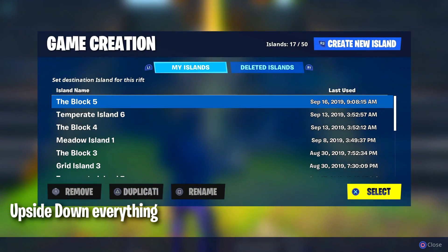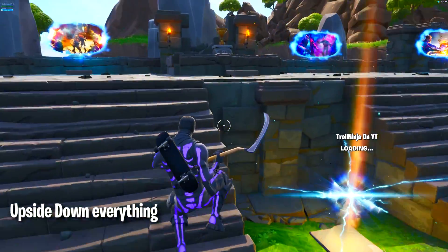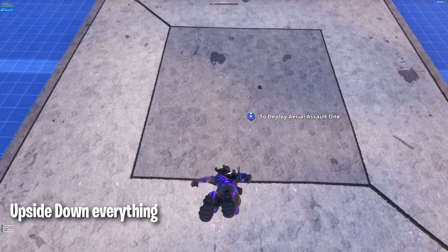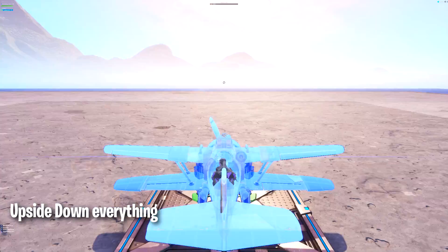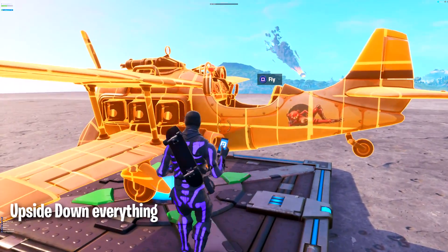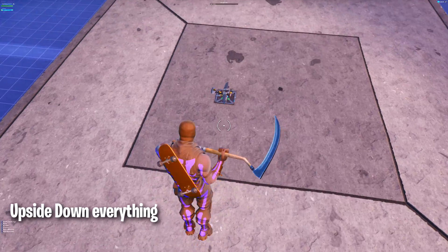Let me just respawn first and make a new island to show how exactly this glitch works. This glitch only works in Blocks, so make sure you have a Block. Once you're in the Block, it's very simple. First thing you need is a plane. Once you have the plane, delete it and enter it quickly — it will give you an earthquake effect. It might take a few attempts, maybe two or three, but sometimes more. Simply enter the plane and delete at the same time, and once your screen is shaking you've got the earthquake effect.